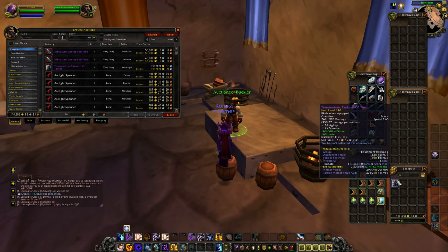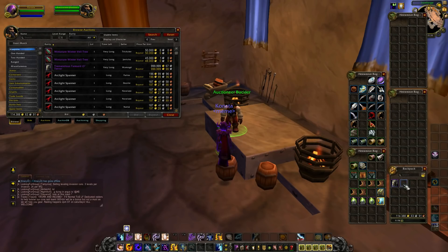Just look in your banks for one that doesn't have the level requirement. I personally found one — I haven't looked through all my banks yet but I'll get around to it. It could potentially sell for 500,000 or 200,000 gold — who knows right now — but it's worth trying. I'm going to undercut this guy, undercutting more aggressively since some are 810 item level and this one's 670.